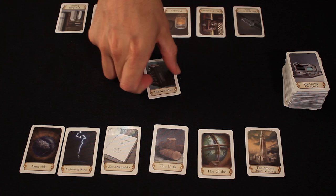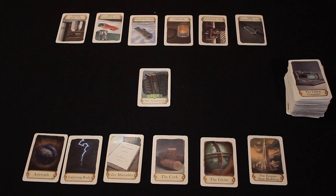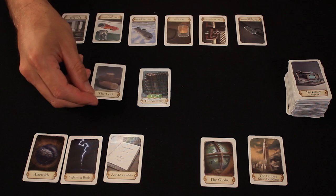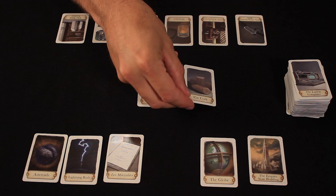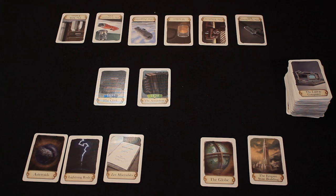First, we have to create the timeline between the players. You take the first card off the draw pile, put it in the middle of the table, and flip it over. When you flip it over, you'll see the card has the exact same picture and title, but now it also shows the date where this item was either discovered or invented. So now the first player takes their turn. They pick one of their cards — let's say they pick the cork — and without flipping it over, they place it either to the left or right of the starting card. If they place it before the accordion, that means they think cork was invented before 1829; if after, they think it came after. And this is one we may be able to teach and play in just one episode.